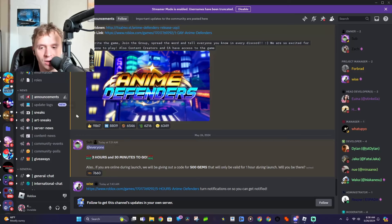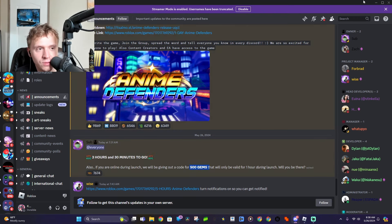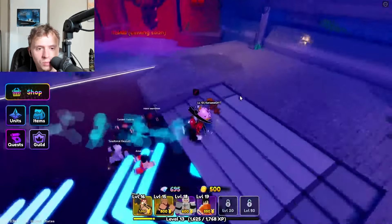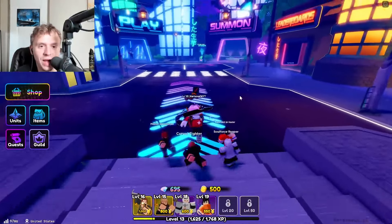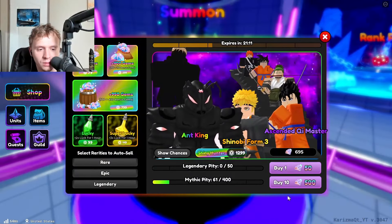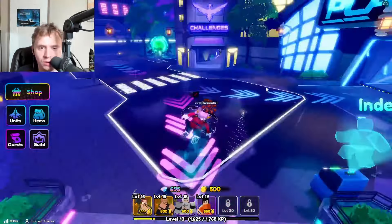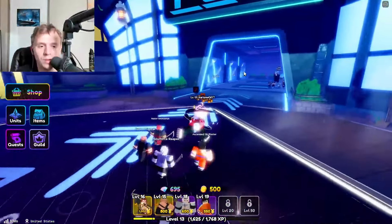Now the second way: if you go to the announcement section in the Anime Defenders Discord server, the owner says that three hours and 30 minutes before launch, a code will be given out for 500 gems that will only be valid for one hour during launch. So if you're in the Discord server and you're there within the first hour, you can get 500 gems. And if you combine that with the first method, 500 plus 500 is 1,000, which means you'll be able to open up 20 packs right off the bat — 20 characters essentially for free without playing a single game.